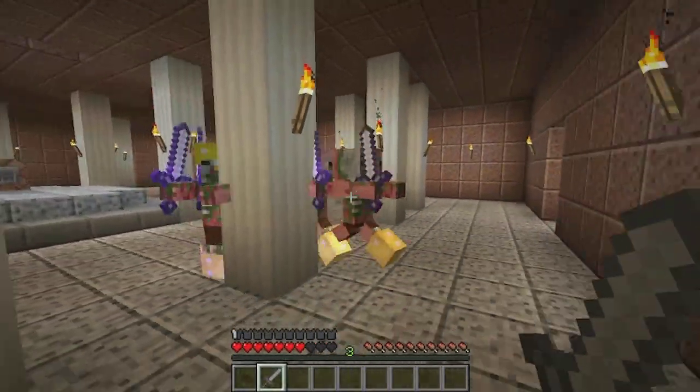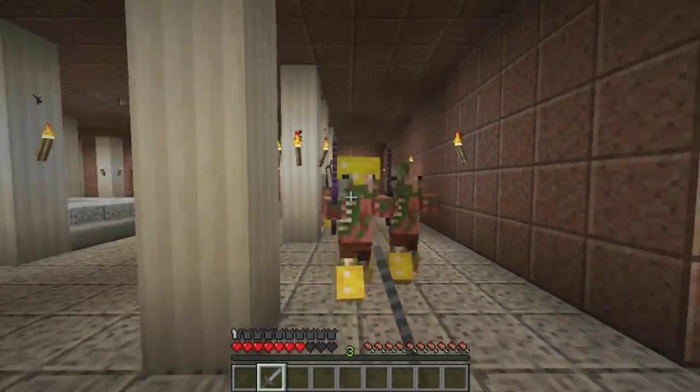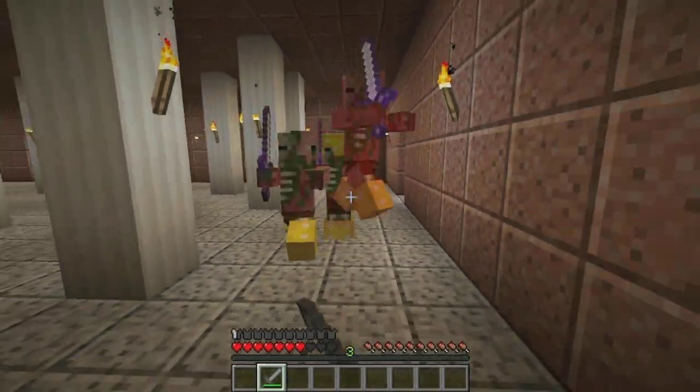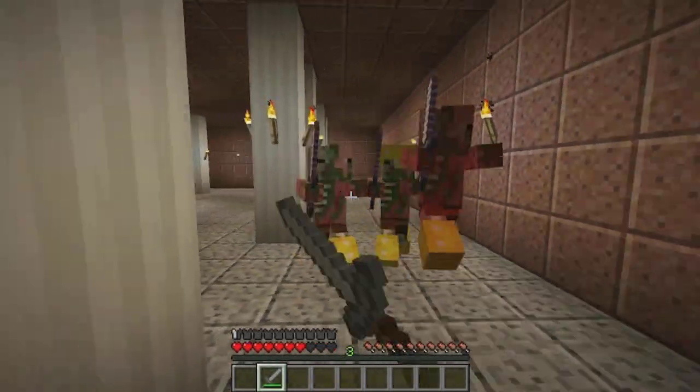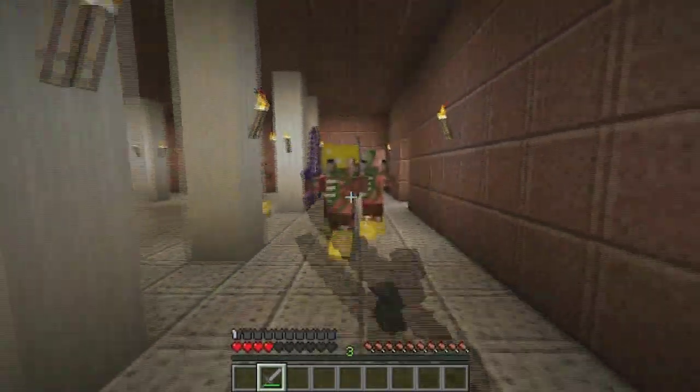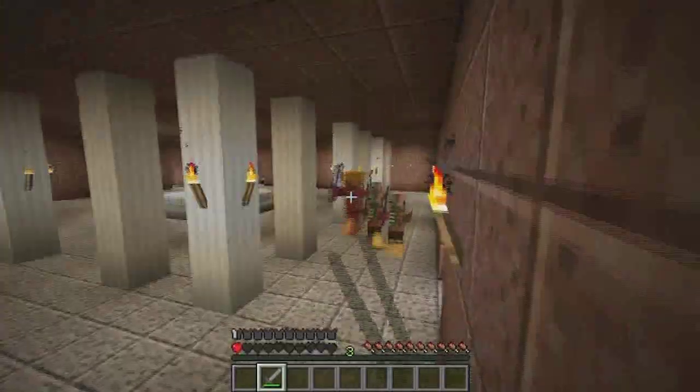It's zombie pigmen and there's the king right there with their little army, which they actually have some protection on their boots — quite a bit of protection — and knockback on their swords. The king has much more knockback and actually has sharpness on his swords.